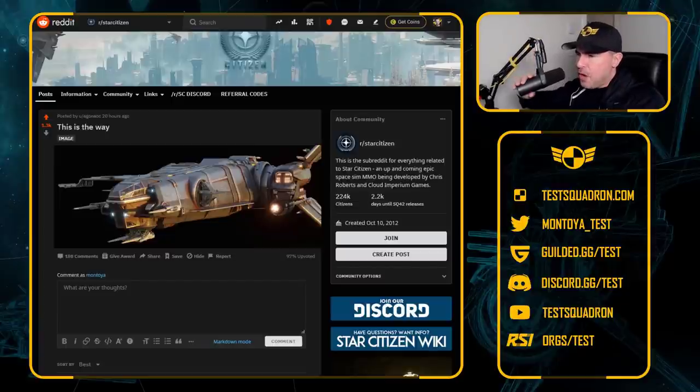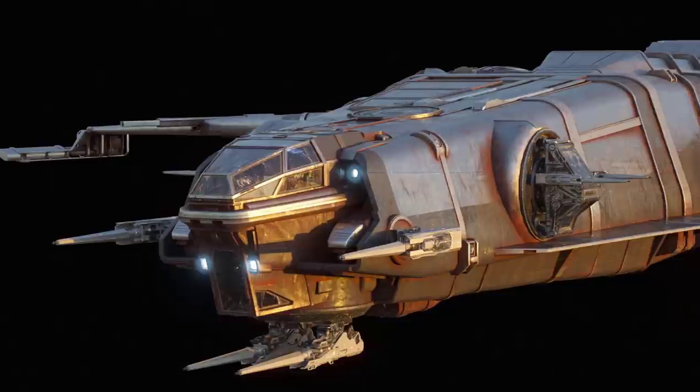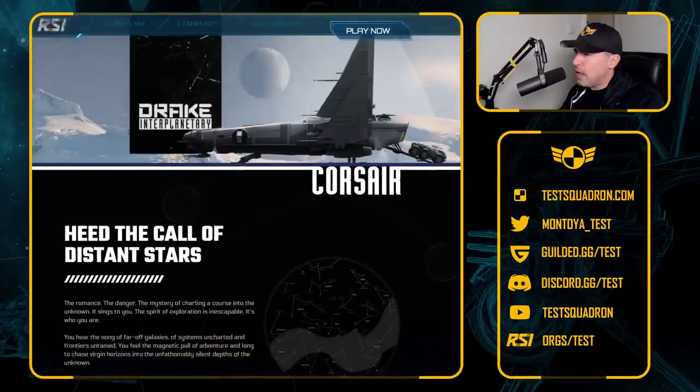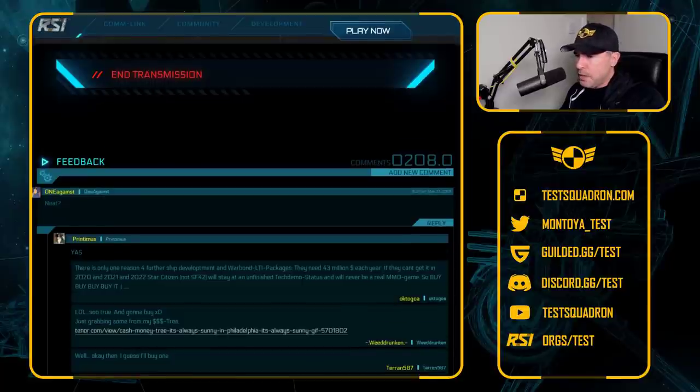While everyone is excited for the Star Runner, I think a lot of people have forgotten or overlooked the classic Drake Corsair, which came out in a concept sale in March of 2019. Yes, it was.